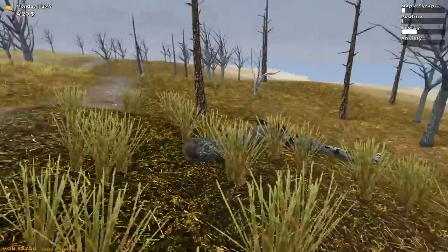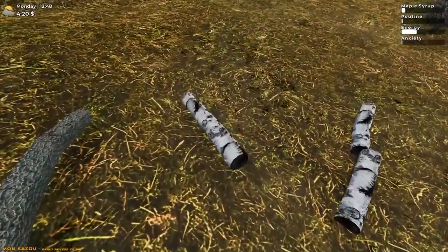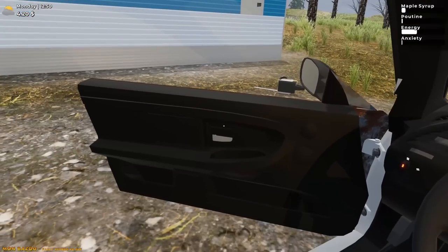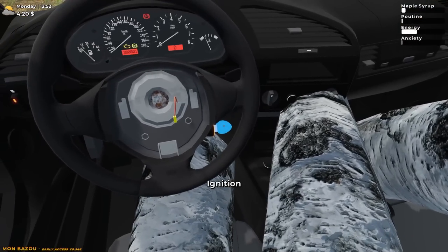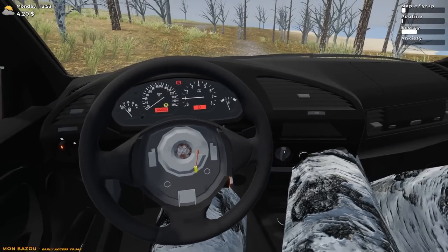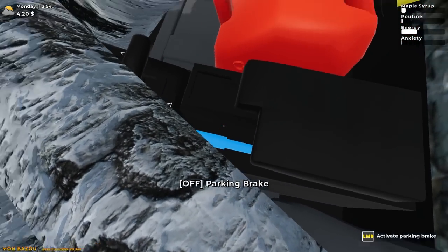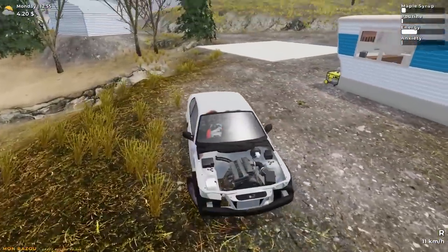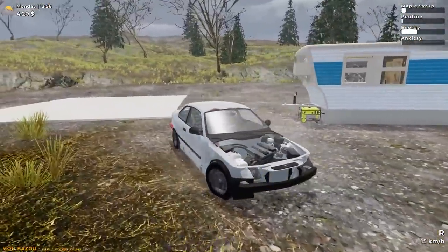Load up one there - we're gonna get this as full as possible. I need to make some money. Can I still sit in here? Yeah, this is fine. Close that up, ignition - parking brake was on. There we go. Let's get to the brother's house, let's see how much he'll give me for this wood. You gotta remember there is a place in town I think that you can sell wood.